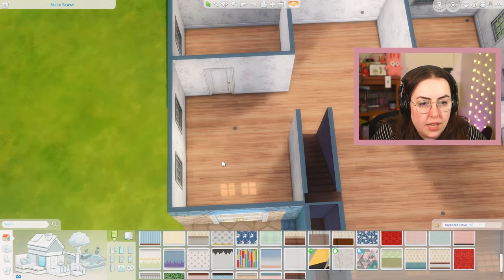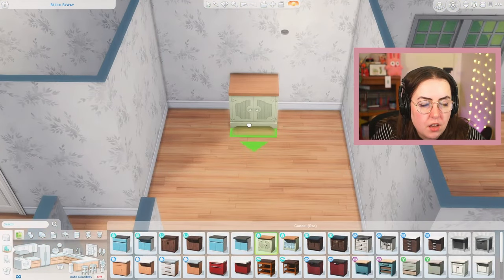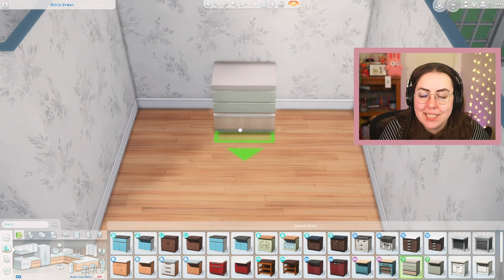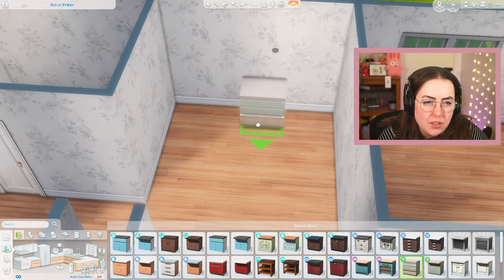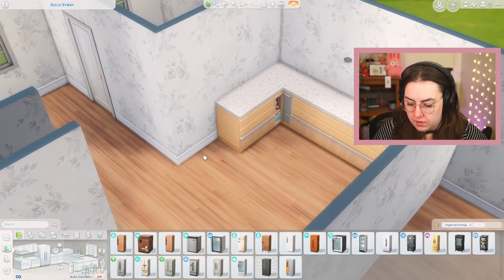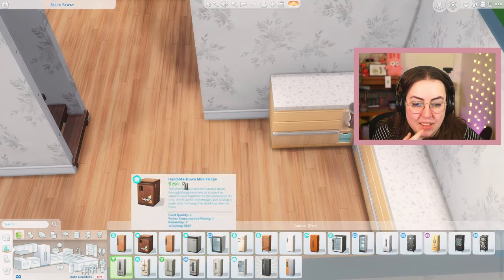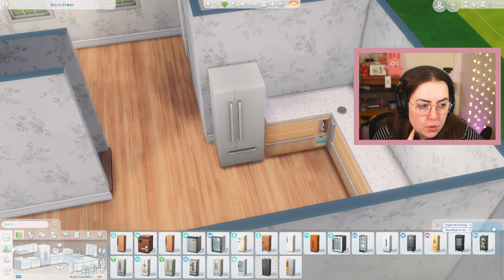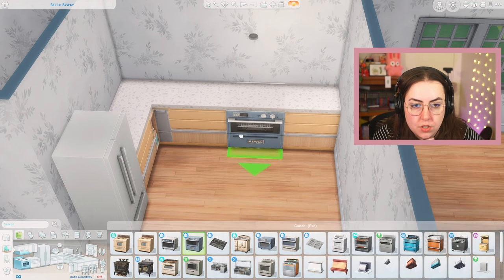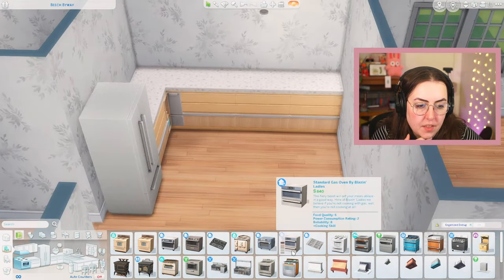We should start with the kitchen — that's where we're going to end up using our items. I was saving Cottage Living for counters, but I'm thinking maybe we should use Home Chef Hustle for counters, because Home Chef Hustle is a stuff pack meant for kitchens — what else would we use from it? We could do them in yellow. Oh, that's cute! And then for a fridge — Cool Kitchen. We'll use Cool Kitchen. I usually go for the Cool Kitchen stove, but that doesn't match. So we could do the Dream Home Decorator fill-in stove, the one that sits in the counter.